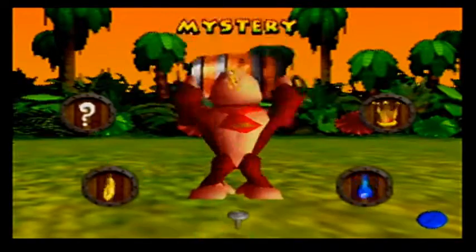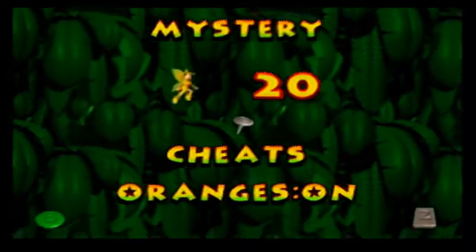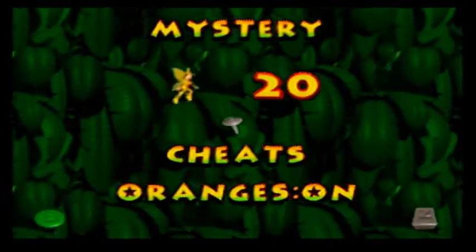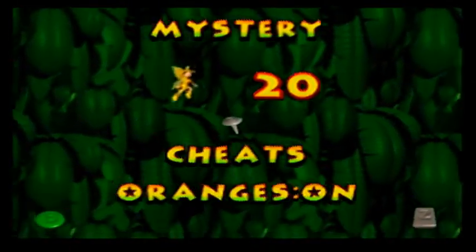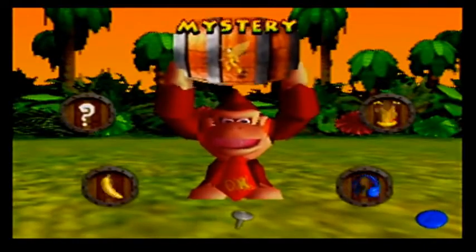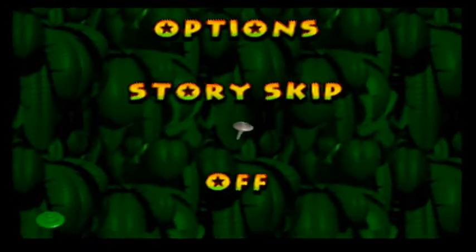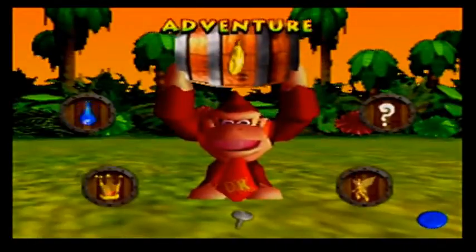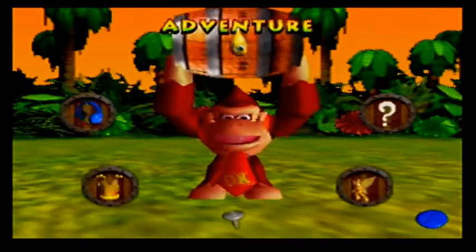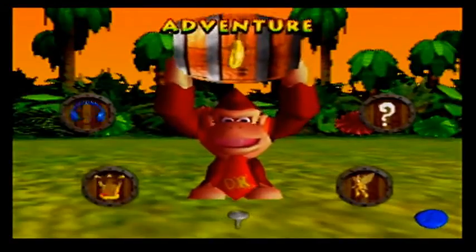Before we start I'm going to go to mystery and turn on one of the cheat codes to get unlimited oranges. This is not necessary by any means - it's just that some of the glitches require you to throw oranges strategically, and if you run out, restocking up on them is a huge pain. So I just want to put these on for my benefit and your benefit. Also, I'm turning off story skip, because for some reason when the cutscenes begin or end, my video has a bad habit of just turning off and turning back on again and it messes everything up.